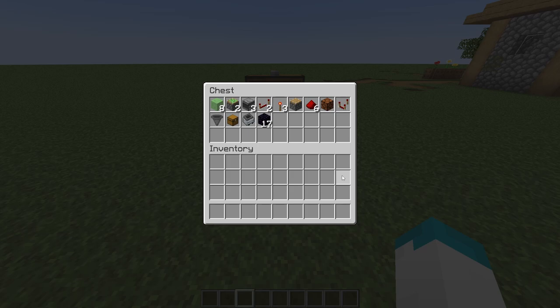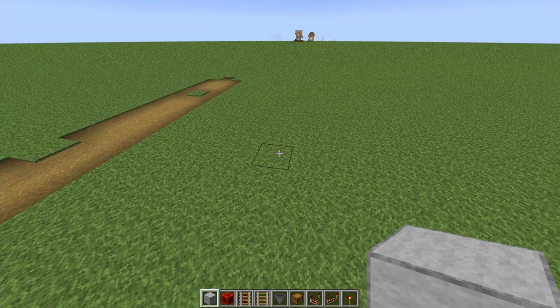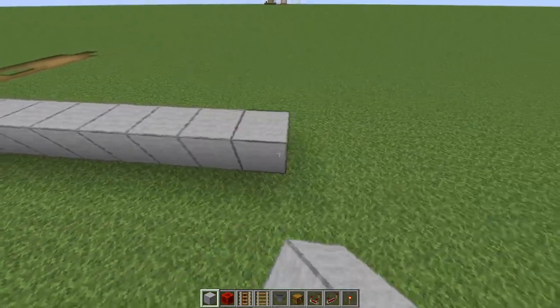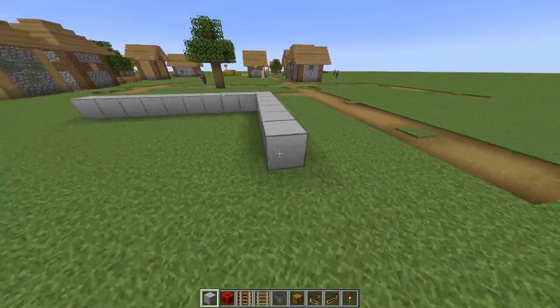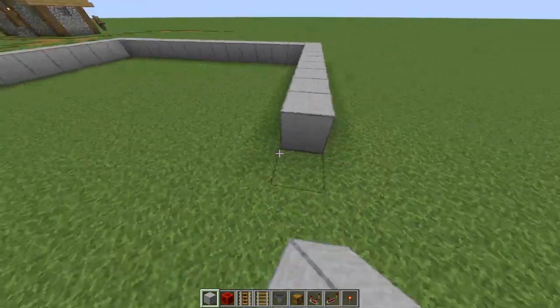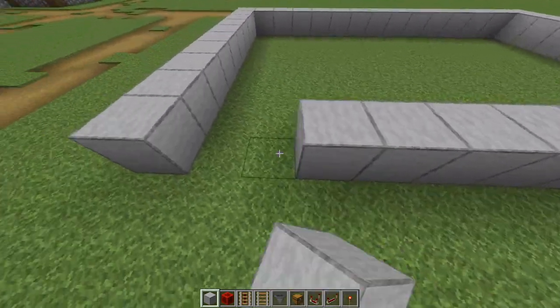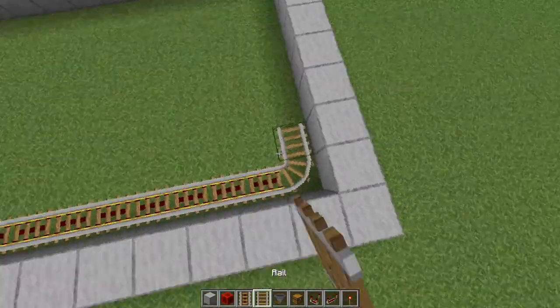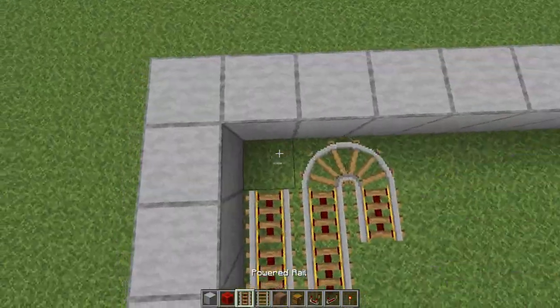So with that being said let's get right into building it. To build it you first start by making a 10 wide line like so and then you can go as deep as you want. For this video I will keep it a small size, but then it should look something like this. Then you have to place powered rails on the inside for a minecart and just zigzag your way through.